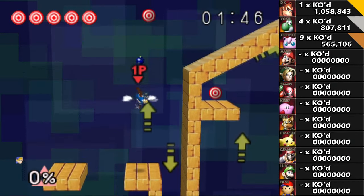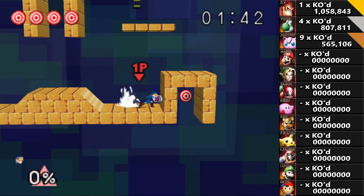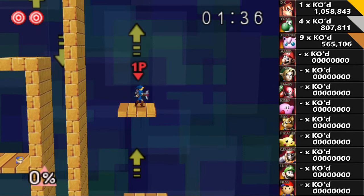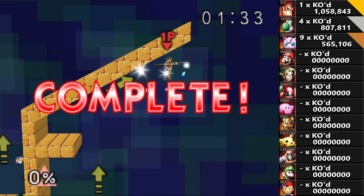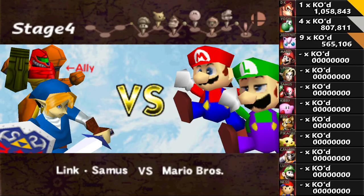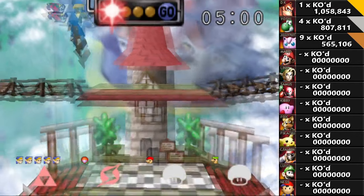Now, with Link's expanded arsenal, you can see that it is slightly more platform-esque and puzzle-like in how we deal with our moves. But nothing I can't handle. Now the perfect. Samus is joining us this fight — nice. See how well this goes.